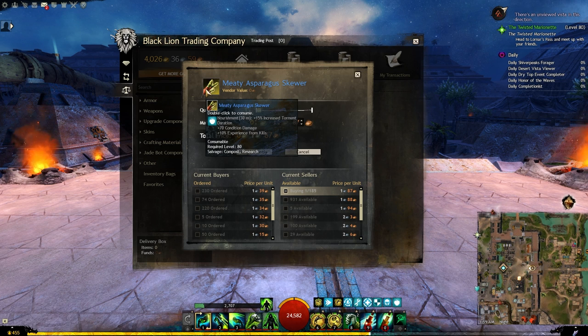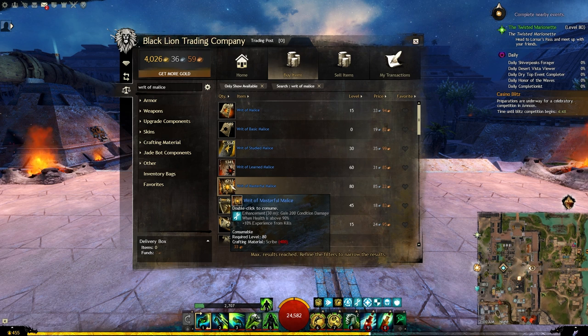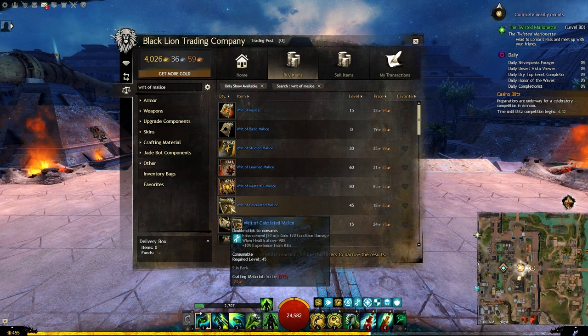For the food we will take the asparagus food which will give us 15% increase in torment duration, and in my testing this food was better overall than the ascended food. As for the utility, wrath of masterful malice was the best one, and if that was too expensive you can use wrath of learned malice, and if this was also too expensive you can use the wrath of calculated malice which will still work just fine.